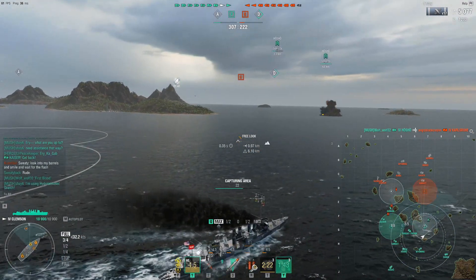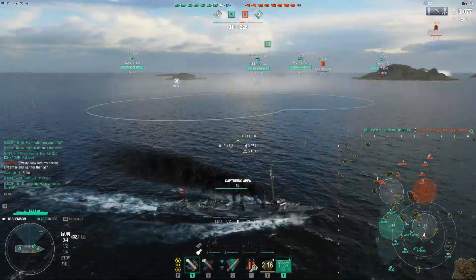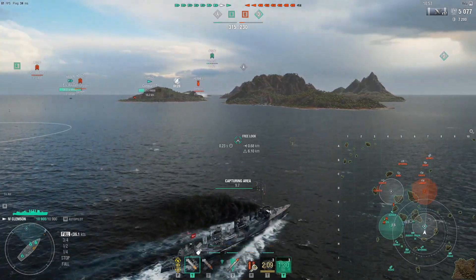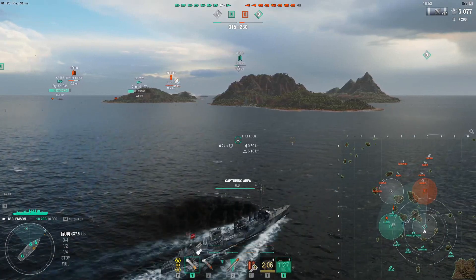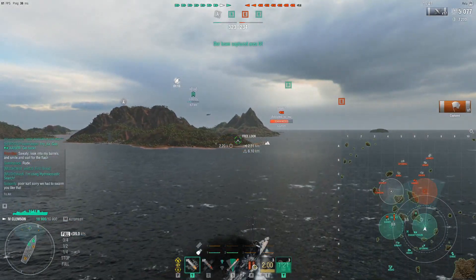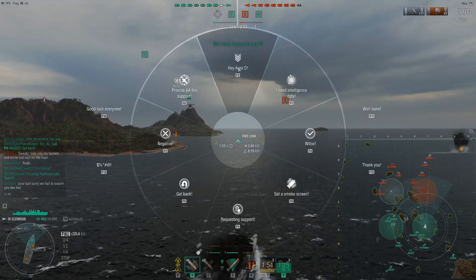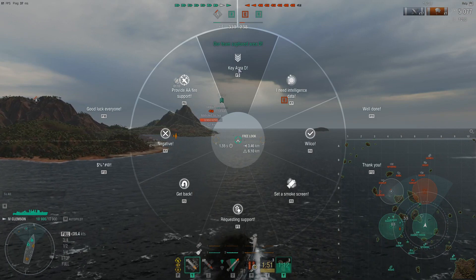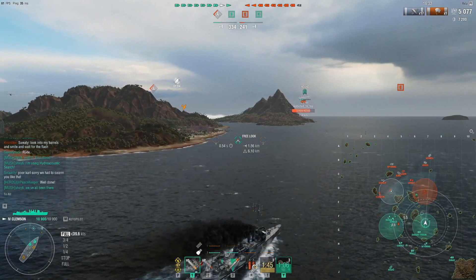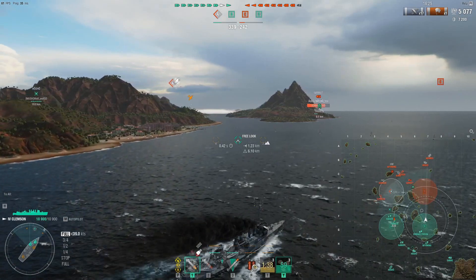We're going to cap this and then head towards the middle area and hang out there for a little bit, mostly to try and stem the tide. I haven't seen either of the destroyers, which is usually a key sign — it looks like they were both spotted over at A, which is good. Isakaze is not capable of effectively fending off a Clemson by itself, let alone a Clemson and another Isakaze. We're going to head toward the middle section to see if we can head off some battleships and maybe catch a destroyer pushing further than it probably should.